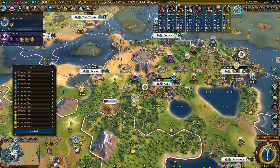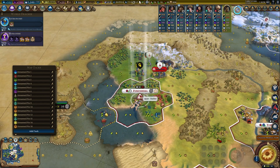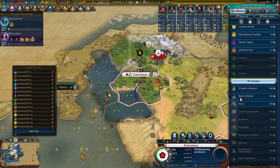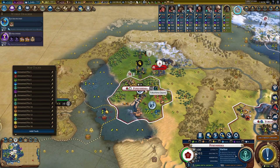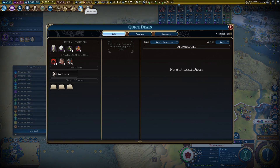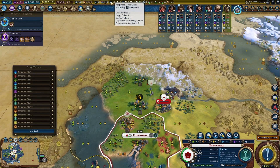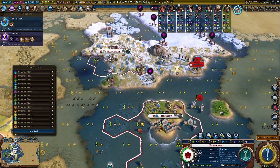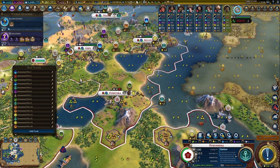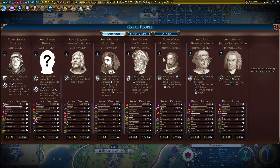Let's keep him close to Tokyo — always good to have a few workers hanging around. Settle there; it's a great tile to work. We'll improve it and put a harbor down first. This city should grow pretty well. Our amenity situation is sort of okay — 14 content cities. We'll put an industry down there; when you put industries down you get a great merchant point, which should help. We're getting our commercial hub next turn.